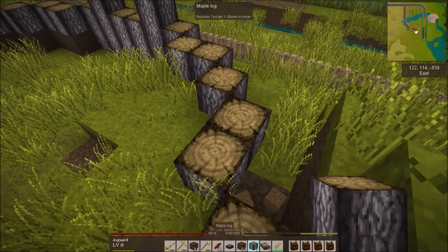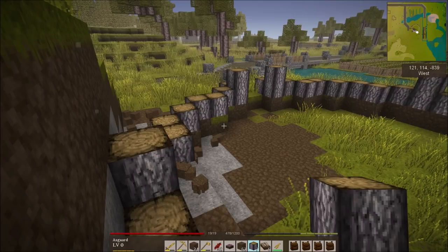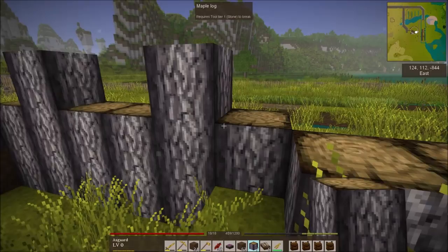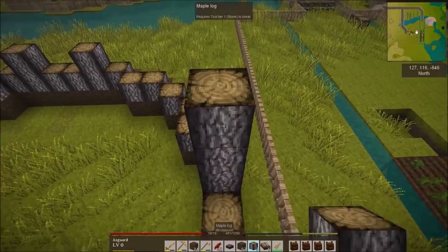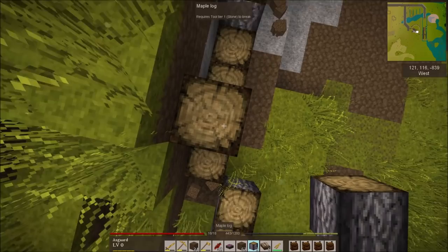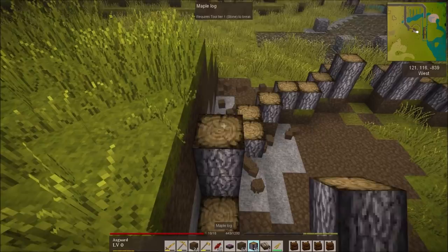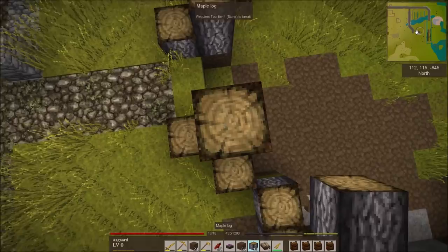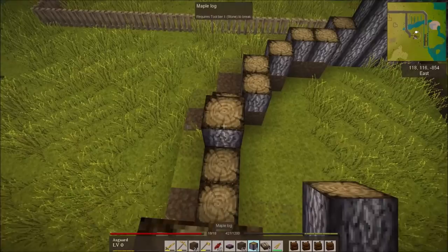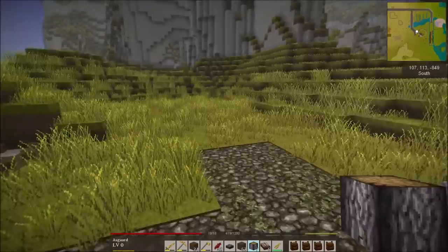We'll have the beams come up to support it. I might do corners or a pillar on the inside - we shall see. I'll bring these up three total for each. I'm just eating through maple wood like it's nothing. I might have to go get some cobblestone, and I need to do some fences as well. I kind of wish you could do fences out of wood instead of just planks.